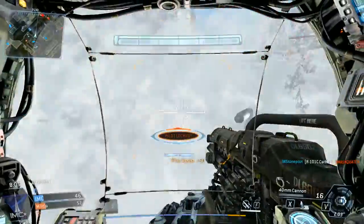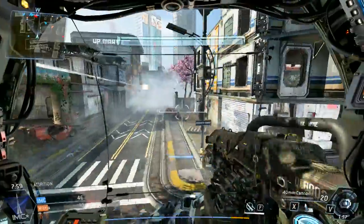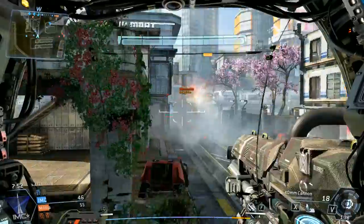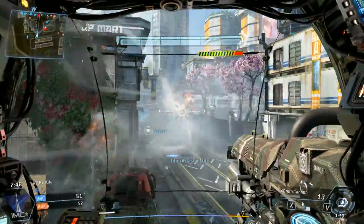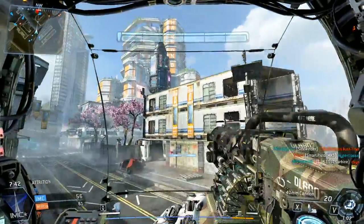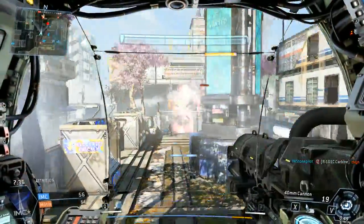I have Electric Smoke now, which is one of my favorite new Titan abilities. You have to give up the Vortex Shield, which many people wouldn't want to do since it offers an excellent defensive measure. However, I find that being more agile and dodging shots is just fine for my style of play. The Electric Smoke is great for killing groups of infantry, providing yourself with visual cover to retreat, and it's also great for killing pilots that try to rodeo your Titan.